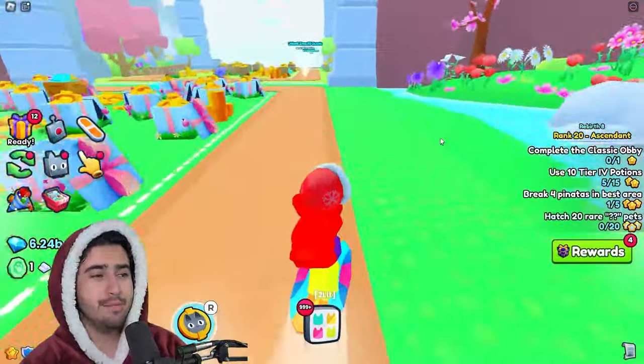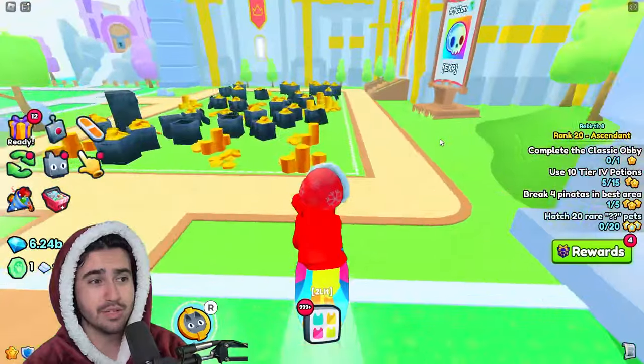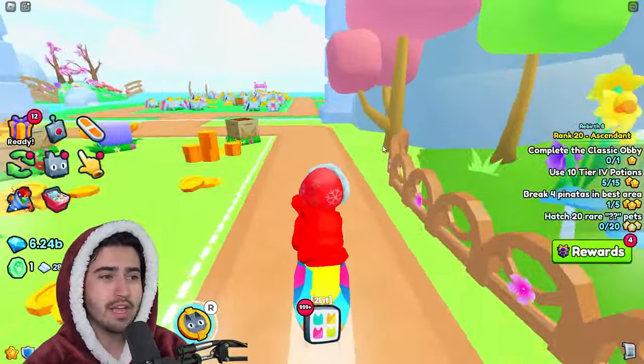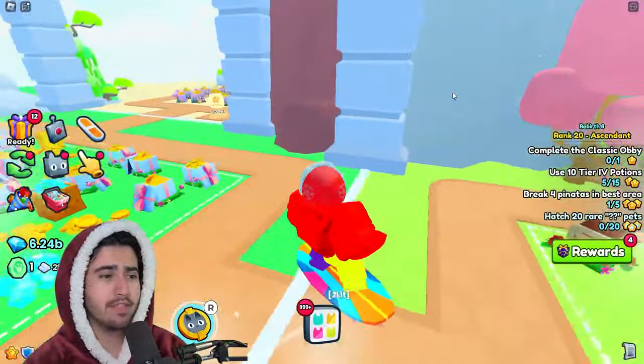If you are just starting out in the game, you can use the seed bags to actually flip the things that you get from them. You can go ahead and snipe seed bags that people put up in their booths and then resell the seeds for even more, or just do this automatic method.